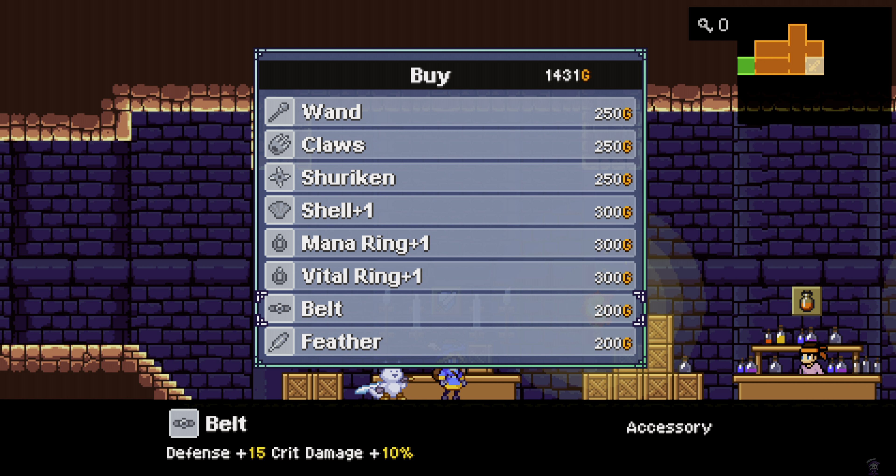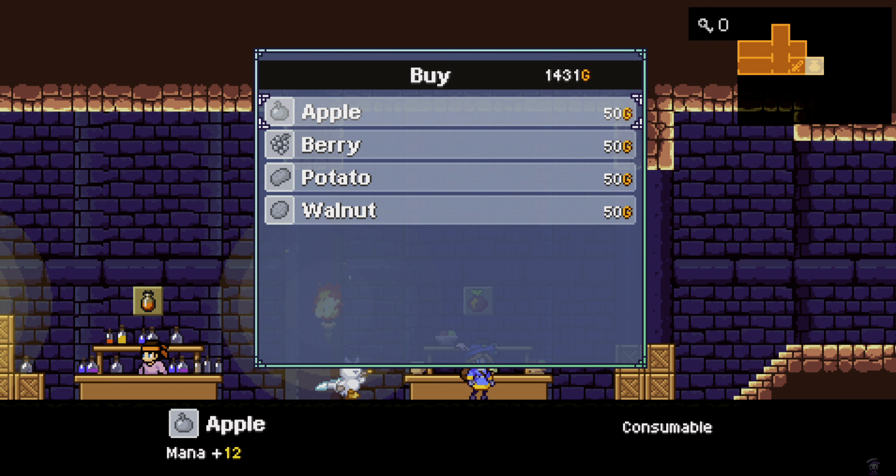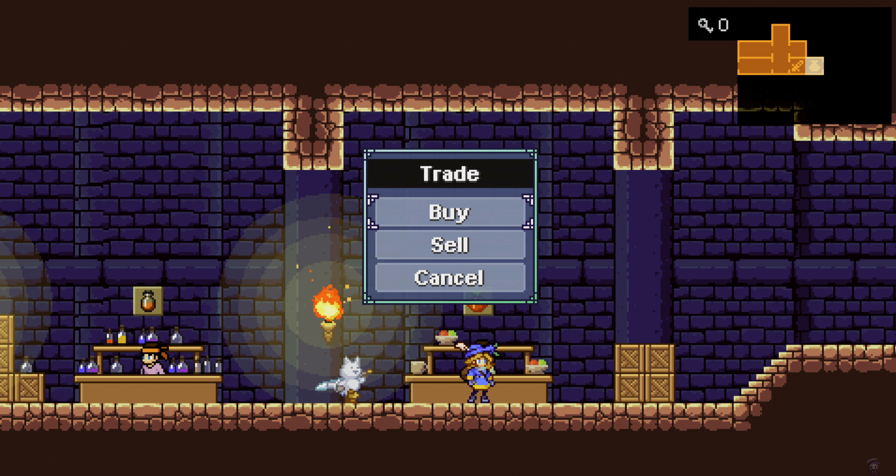That's quite high, a lot of health. All right, let's see what's here. Potion — nope. Apple: crit damage. Berry — nope.